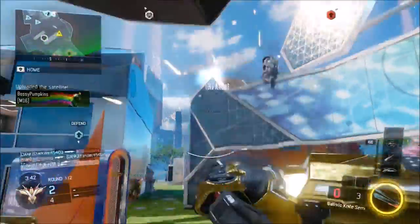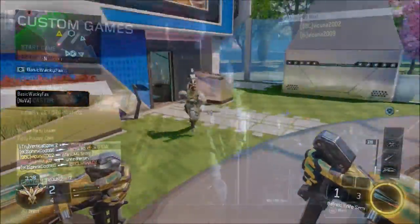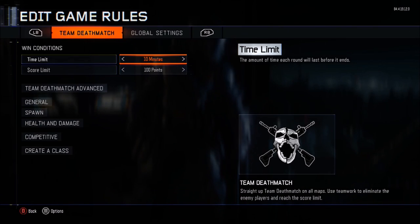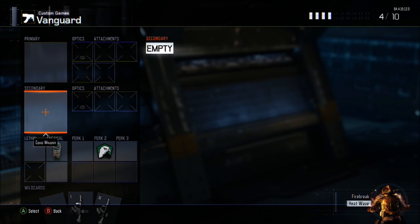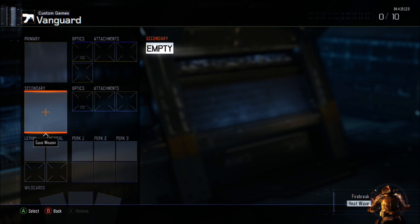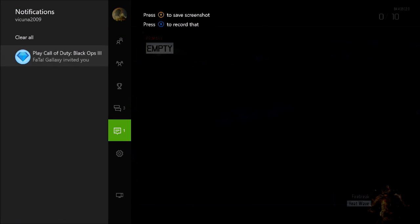With the glitch, you're gonna need to go into a custom game with your first and second controller. With your second controller, go to 'Set Up Game,' then 'Edit Game Rules,' then scroll down to 'Create a Class,' then 'Edit Preset Classes,' and go to the Vanguard class. Simply remove everything off that class and hover over the primary slot that is empty. Once you are hovering over the empty primary slot with your second controller, tell your friend to invite you on your first controller — the dummy account.